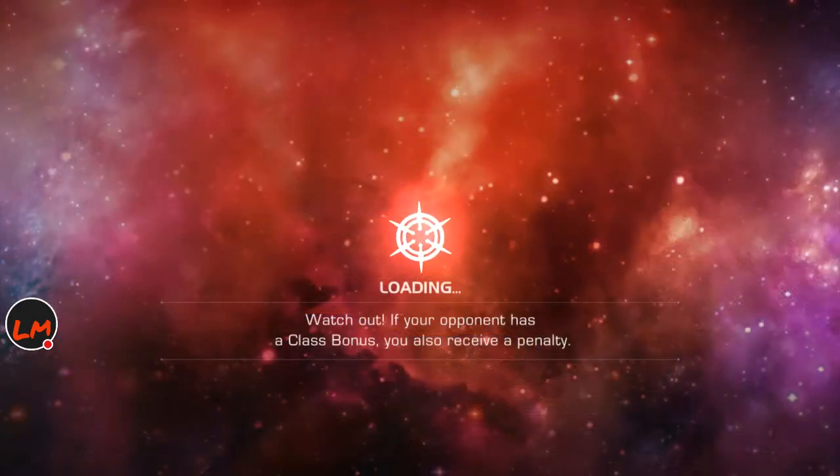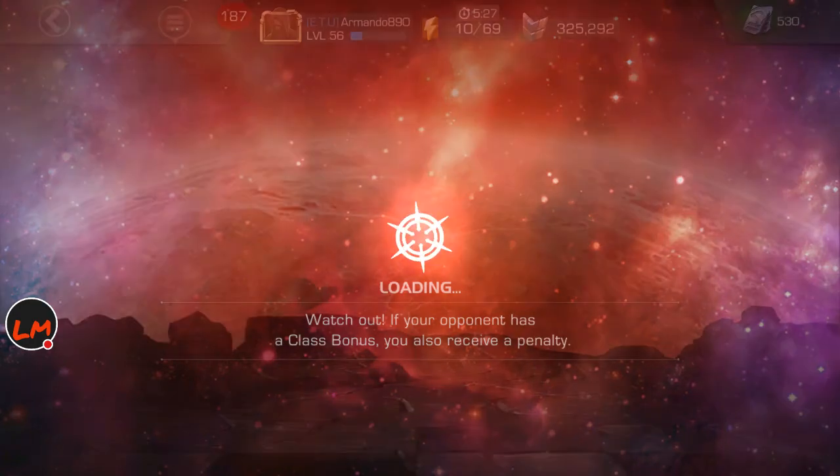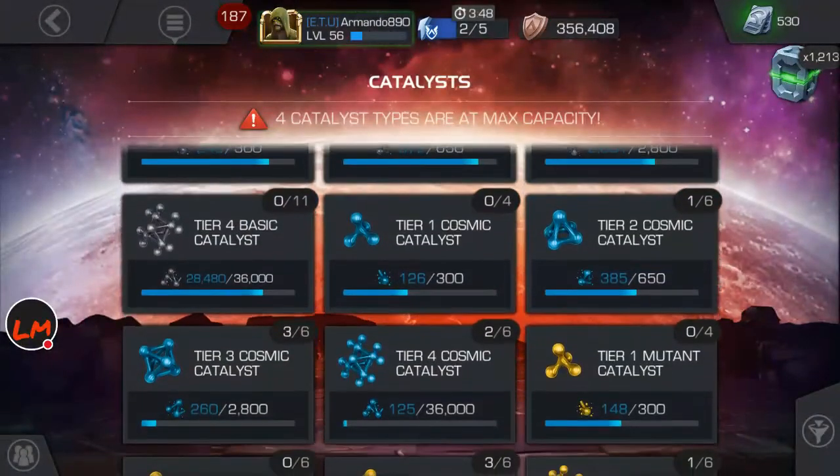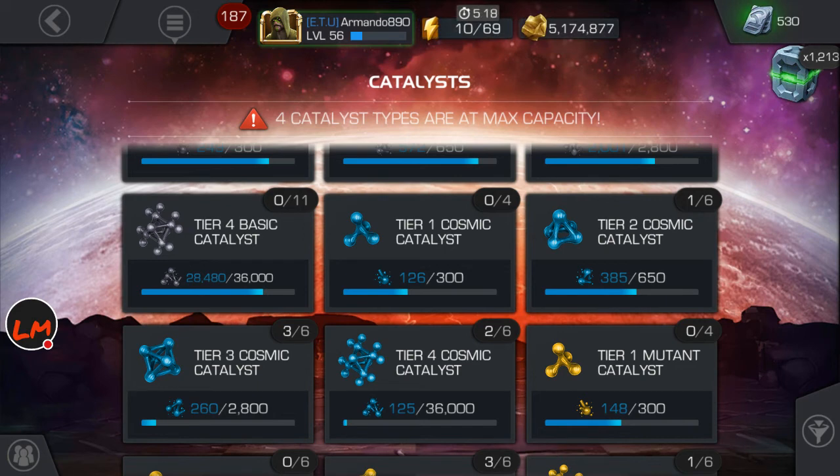I'll be doing the Quake Arena grinding, and I should be able to have 3 Tier 4 Basic Cards by the time she comes around again in the arenas a second time. That should lead me to taking her to rank 4 and then getting another 5, plus another 5 to take Scarlet Witch to rank 5 and Quake to rank 5.